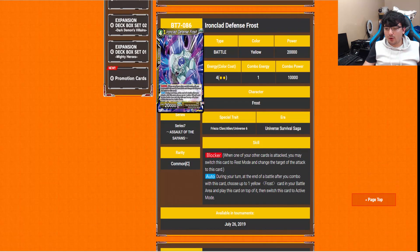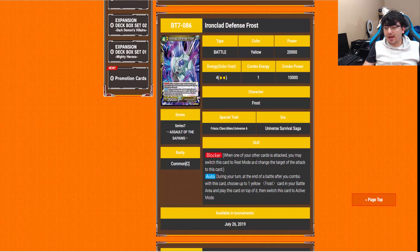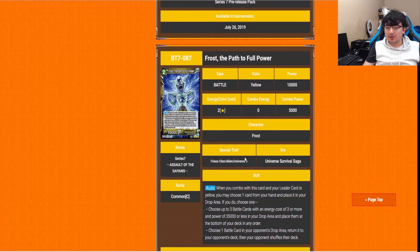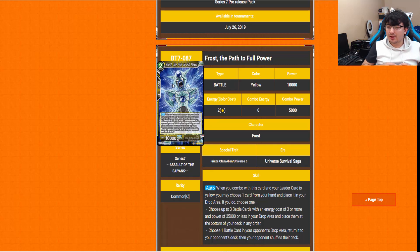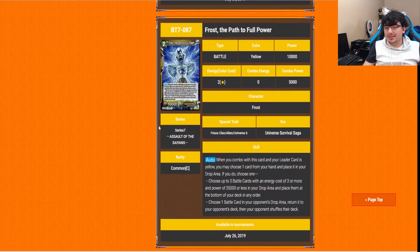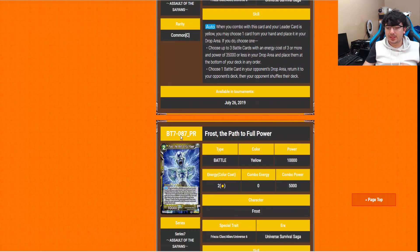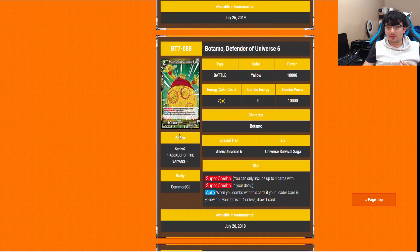Ironclad Defense Frost is a 4-drop Blocker. During your turn, at the end of a battle, after you combo with this card, choose up to one yellow Frost in your battle area and play this card on top of it, then switch this card to active mode. Not too bad. The Frost you'd most likely be playing it on top of is Frost Path to Full Power. Its auto: when you combo with this card and your leader is yellow, you may choose one card from your hand and place it in drop. If you do, it's the same as the Gowasu — fighting off mill. But if you decide to play it, you can also just go straight into Ironclad Frost. So it's got more purpose than most.